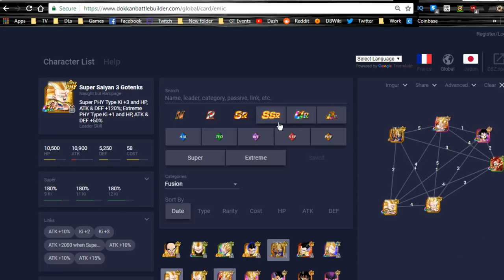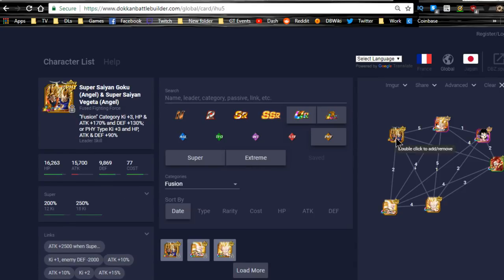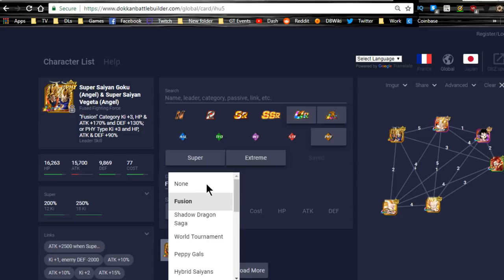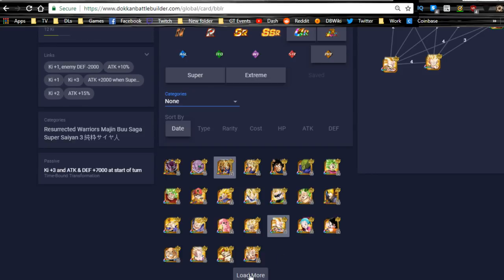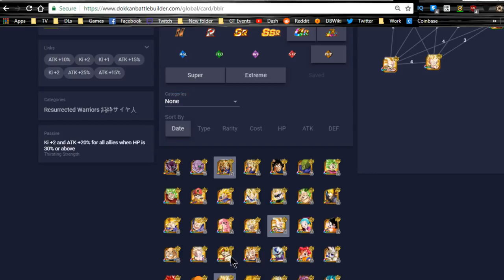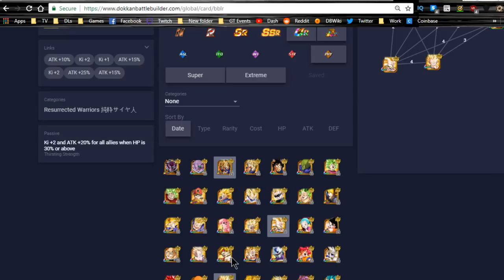You could also look for a Mono-Physical team. His second lead is just Physical Type, Ki plus 3, HP, Attack and Defense plus 90%, so you don't even need to have a Fusion category — you can run whatever you want. You're going to want a support unit. For example, Ki plus 2, attack plus 20% for all allies is a good support unit.